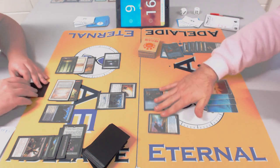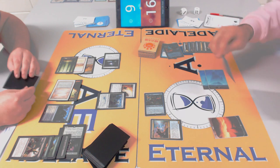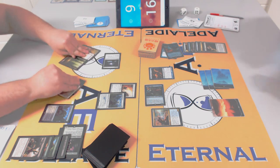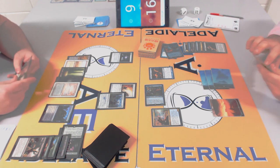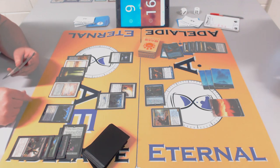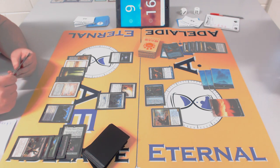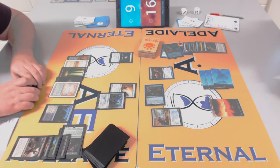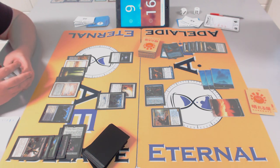Rob's already used Path to Exile — he still has Swords to Plowshares somewhere, but he needs white removal. Rob's on six life so he's thinking how to get that last six damage in. He's got Jitte and True-Name Nemesis — True-Name feels really good here. It's two swings away from victory. It blocks Batterskull well since Batterskull doesn't have lifelink with True-Name blocking, and has vigilance for attacking.